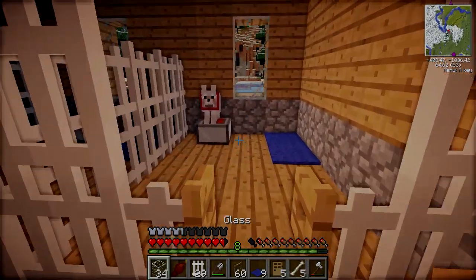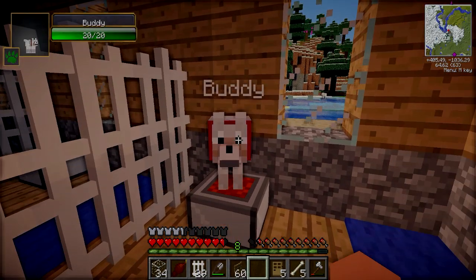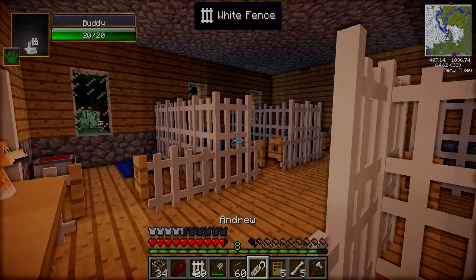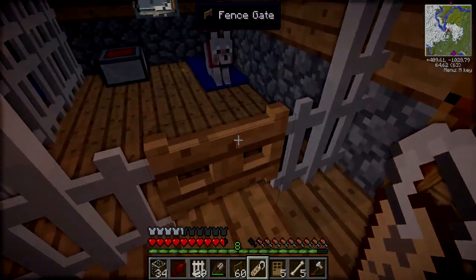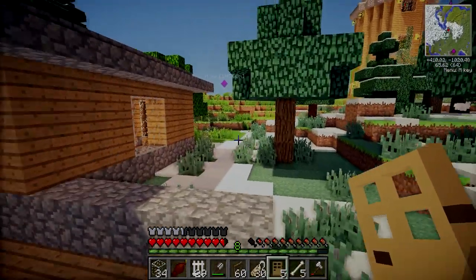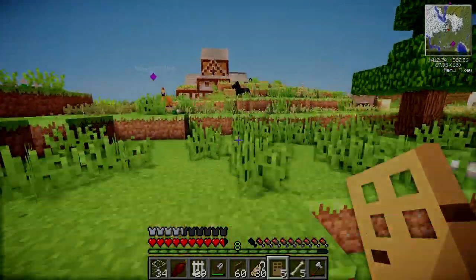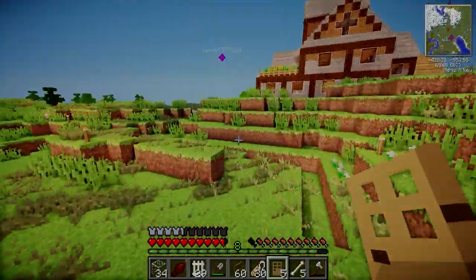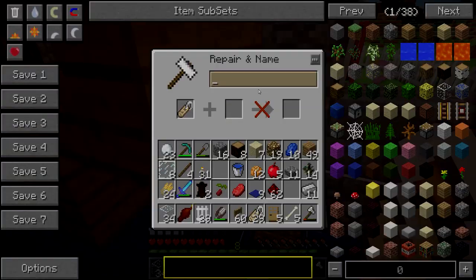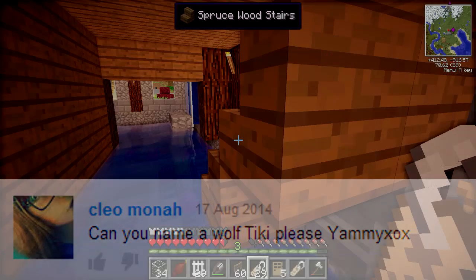That's so funny! Okay so you can be Buddy, and you can be Andrew. It looks like we're going to have to go back home to name the final wolf that just suddenly appeared in the animal shelter — that was so strange, it's like he knew to go there. So let's go give him a name. I'm gonna name this wolf Tiki — I thought it was a really sweet name.